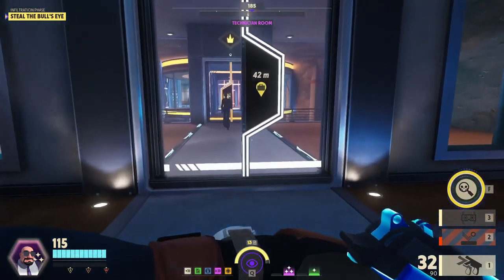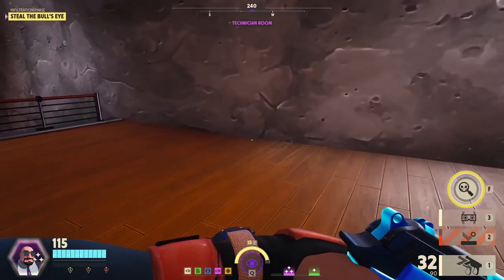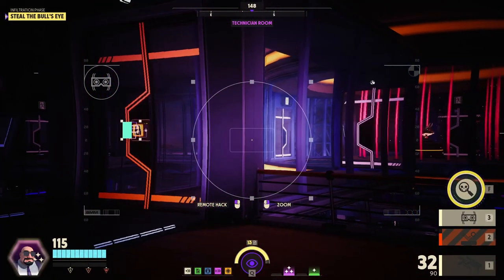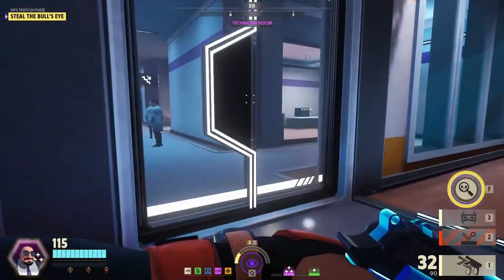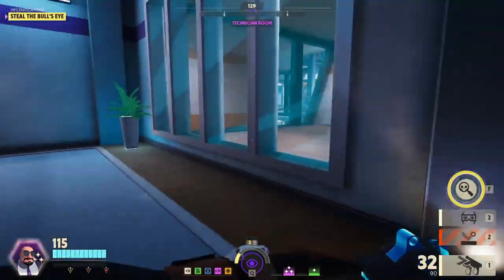Someone's gotta have the gold chip. A couple people have gold chips. Someone's gotta have the gold keycard. I just saw that door open on the other side, I believe - hard to see. We do want to refill the intel, and then if we see someone, we can rush in there now that it's unlocked.